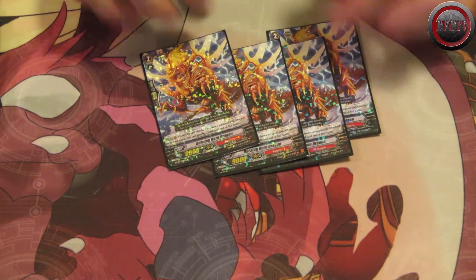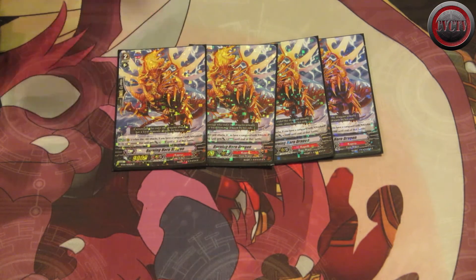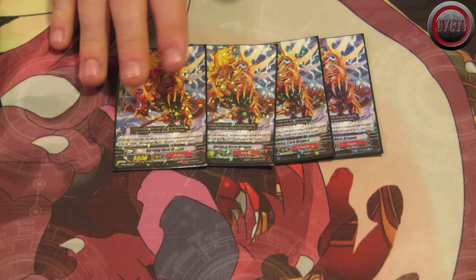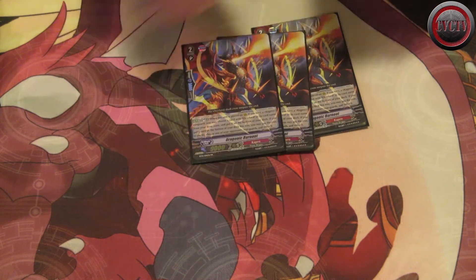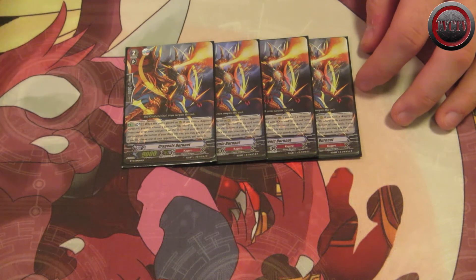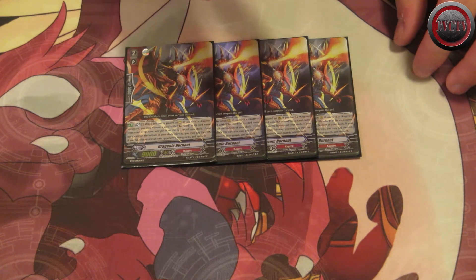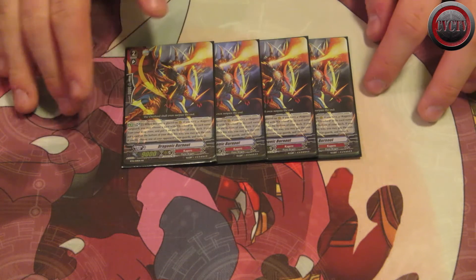Burning Horn Dragon is a staple in Overlord-based decks — it's a 12k attacker that snipes rear guards or Vanguards that aren't cross-ridden. It also makes my draw triggers usable before I find better boosters. For Dragonic Burnout, my primary method of field control, this card sends Overlords I'm dropping with Griffin to the bottom of my deck — so it's still technically deck thinning. It costs only one soul, making it a better Berserk Dragon. It's the best rear guard hate card Kagero has, and it's only usable in Overlord decks, which is totally fine.